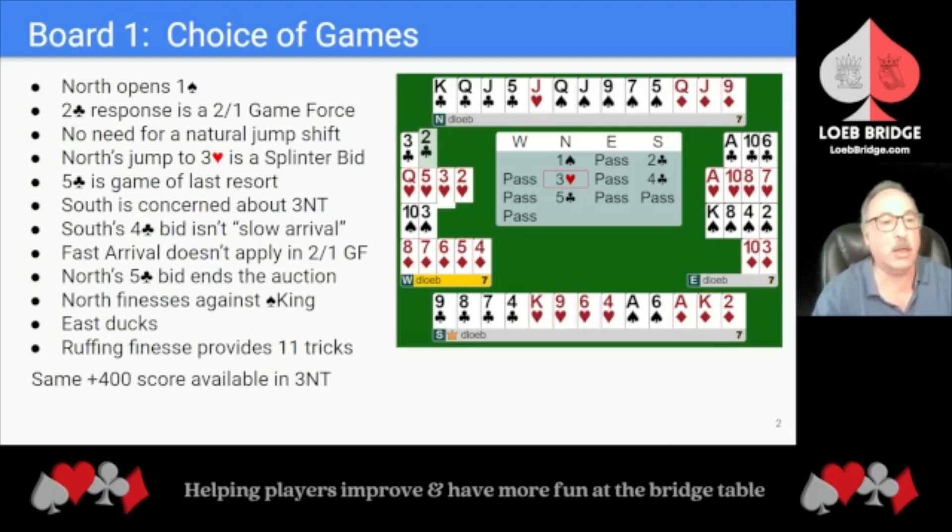I'll include a link to our Game Priorities article. 3 No Trump or 4 of a Major are preferred games if they're viable, compared to an 11-trick Club game that scores only 20 per trick. South is concerned about 3 No Trump given North's heart shortness, so South bids 4 Clubs. That gives North a chance to suggest 4 Spades as a final contract. South's 4-Club bid isn't slow arrival showing slam interest.